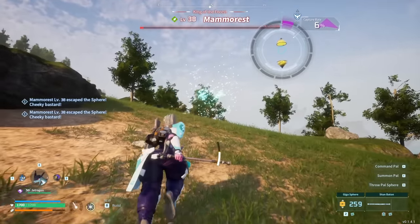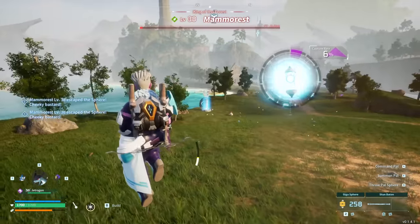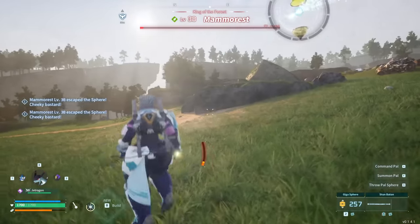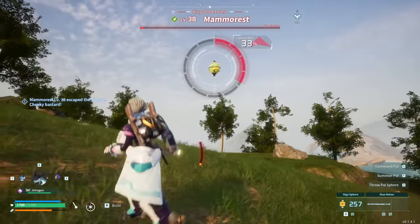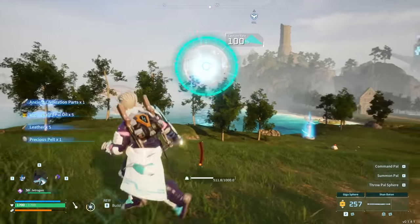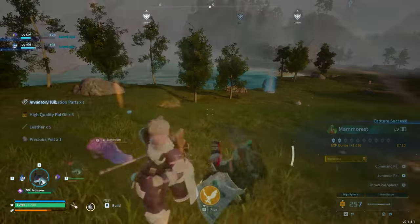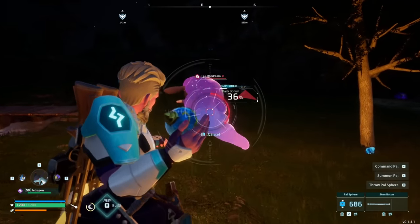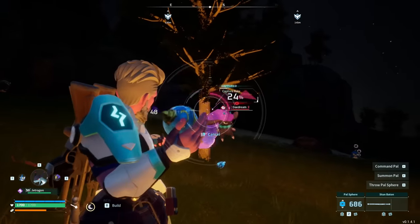With this being such a major mechanic of the game, it may seem like a simpler thing to understand, and sure, at a base level, it is. Throw sphere, catch pal. Except sometimes you don't. And the reason for that is a whole bevy of complex calculations going on behind the curtains of the game itself. So today we're going to dive into what those are, the things that affect your capture chances, and essentially just how to boost your chances of catching a pal as much as physically possible with the resources that you have, giving yourself the greatest chances at the things that you want with the least resource cost as well, ideally.